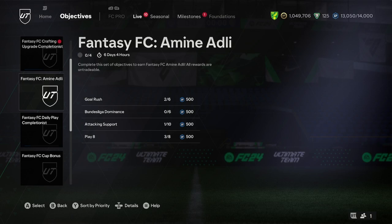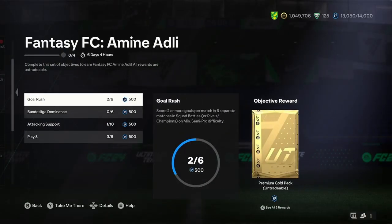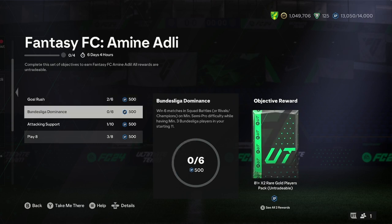Today I'll be showing you how you can complete Amin Adli the fastest way whilst completing as many objectives to get yourselves as many packs and stuff as possible for Fantasy FC. This Amin Adli card is amazing, and there's only sort of one thing you need to have in your squads to complete him, and that is three Bundesliga players.